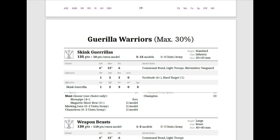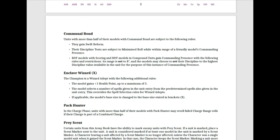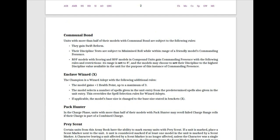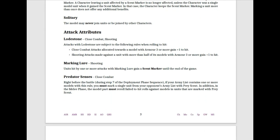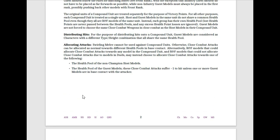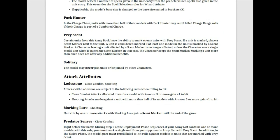You can take Marking Lures, up to 2 per army, and Chameleons, up to 2 per army. Chameleon gives you Ambush, Hard Target, and Scout. Marking Lures means units hit by one or more attacks with Marking Lure gain Scent Marker until the end of the game, which allows you to get Predator Sense abilities — getting better hits when charging and such.